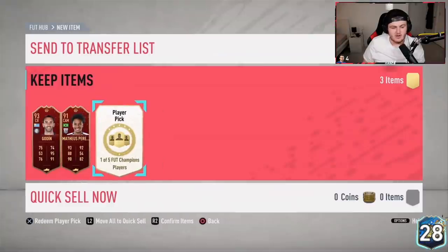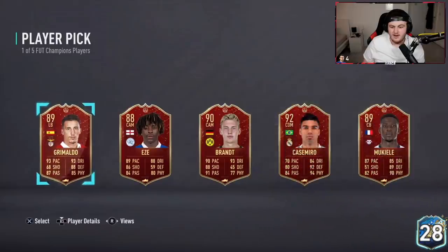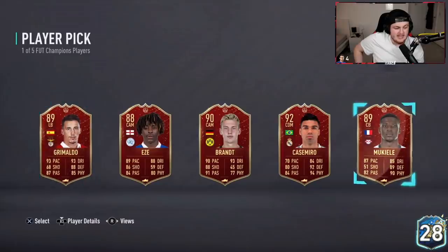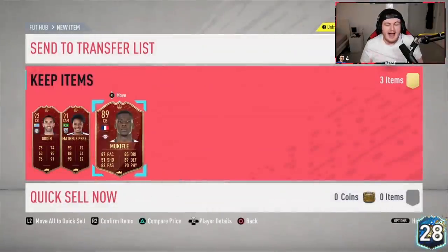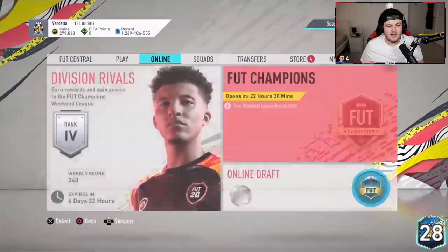Last one — Mukiel, Grimaldo, two of the ones we haven't seen yet, and Ize. He wants Mukiel. They are really good player picks. The pack look today seems absolutely incredible. That is another set of good player picks.